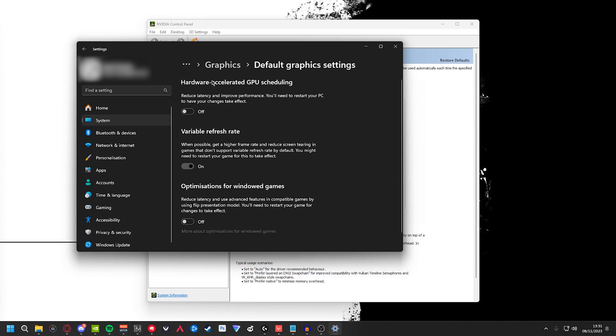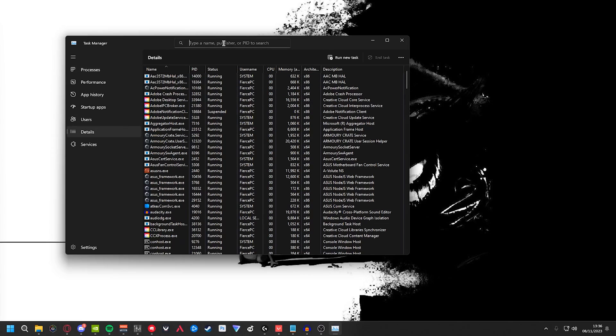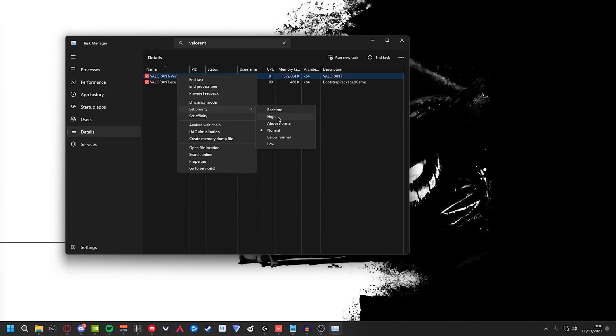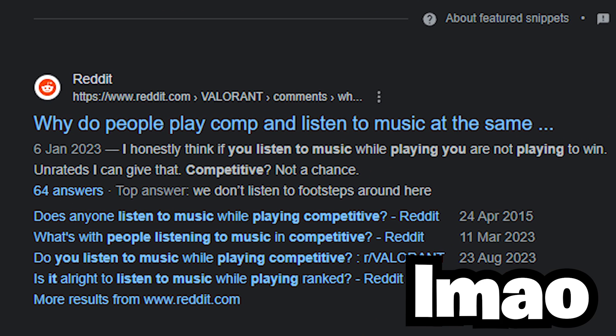Finally, press Ctrl+Shift+Esc to open Task Manager, go to the Details tab, and find valorant-win64-shipping.exe. Right-click it and set the priority to High — you can use Realtime but I'd just stick with High. This makes Valorant run above all other programs currently on your computer. You can also close background applications you don't need, like your browser or Spotify, to free up more resources.